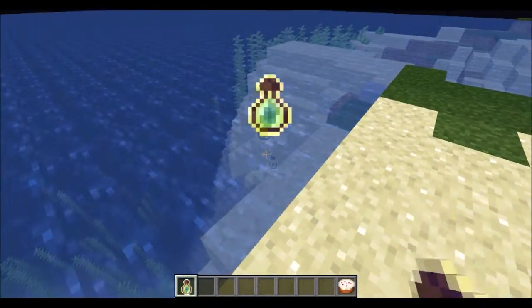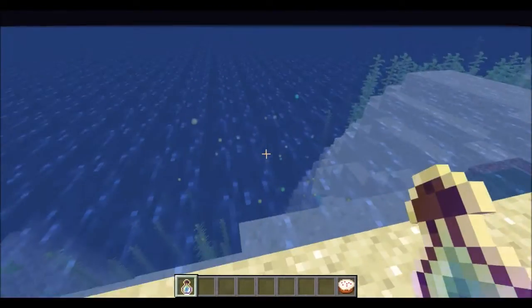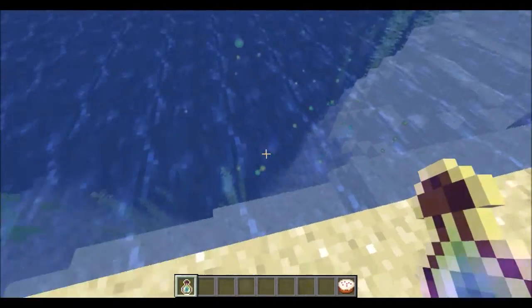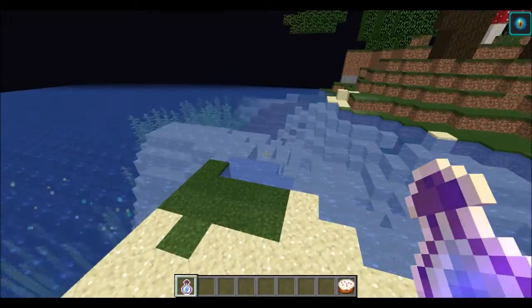Firstly, experience will now float in water, so if we spam it all into the water you can see that it goes up instead of sinking down to the bottom where you won't be able to get any of it.